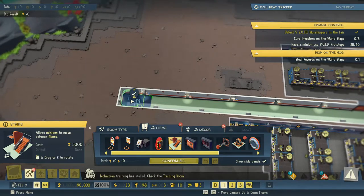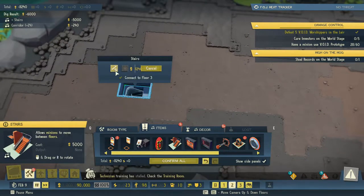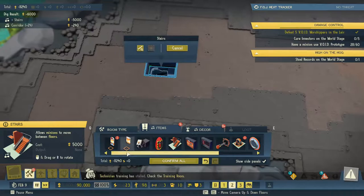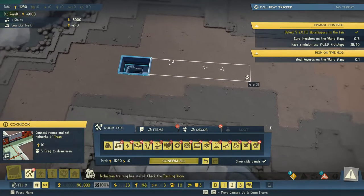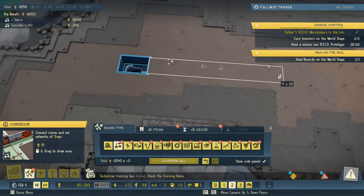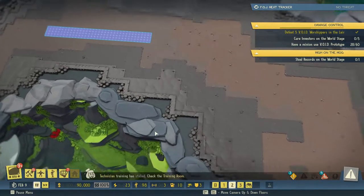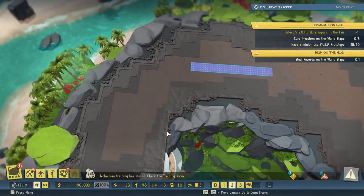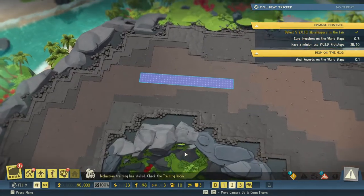Let's do that — and we are going up there. Then we can make some corridor here. Okay, so that takes us up here and gives us some more space to work with, which is kind of nice.